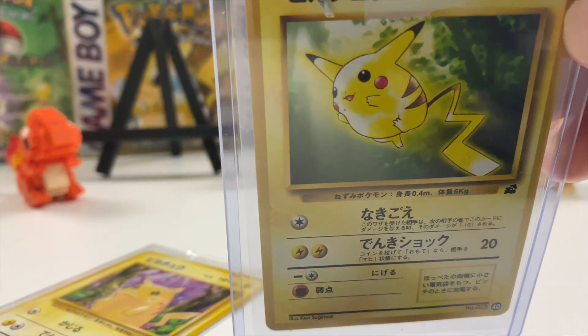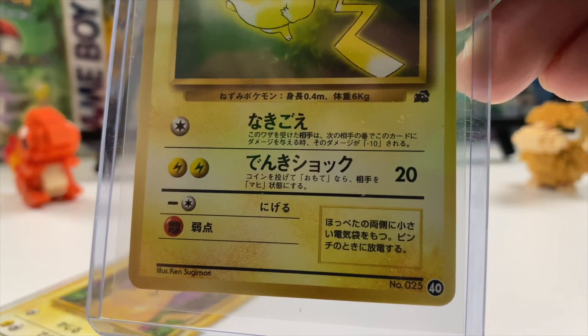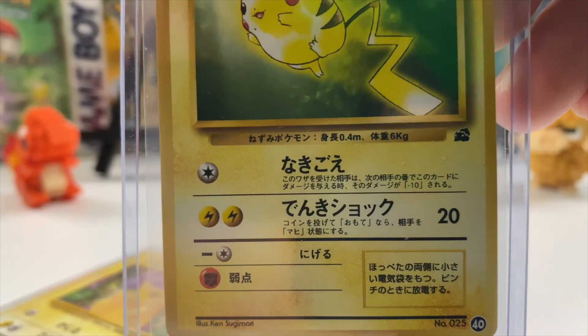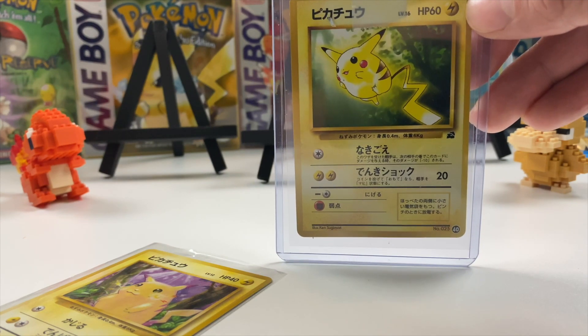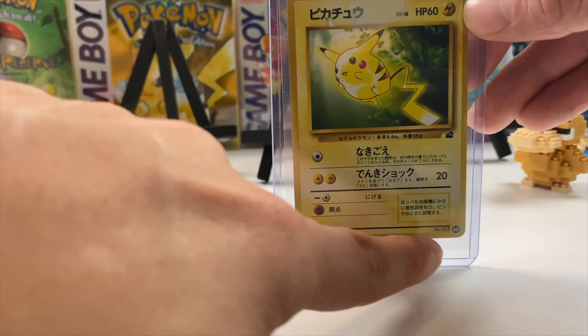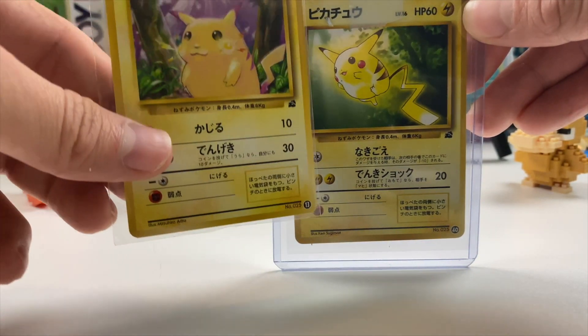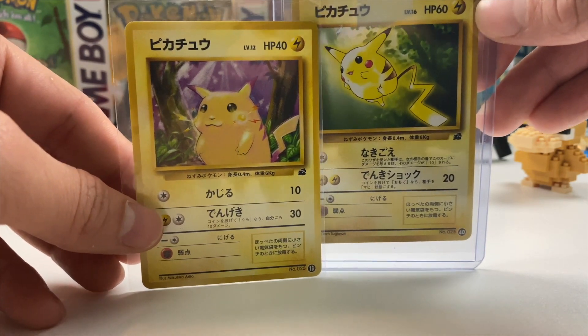It's another Pikachu with a Bulbasaur symbol on it too! The artwork looks a lot lighter than the other one. There is a Pikachu promo that looks like this on the English side, but this is just a different promo. It has a '40' right there and the Bulbasaur symbol. It's just cool whenever you get an awesome Pikachu card with another little Bulbasaur or another Pokemon on it — both iconic Pokemon.